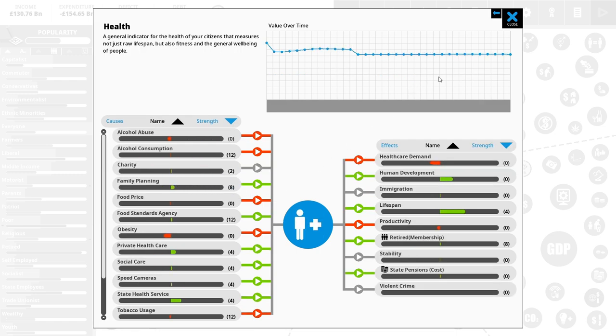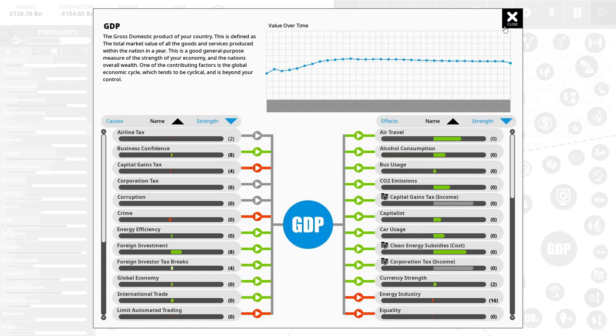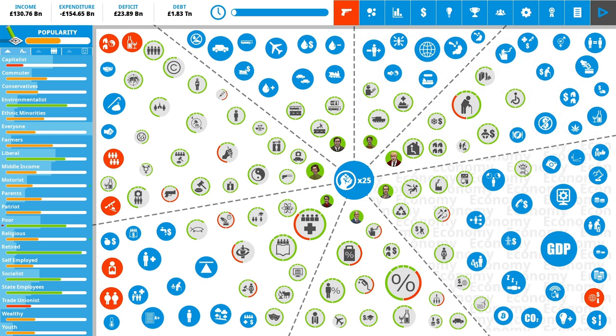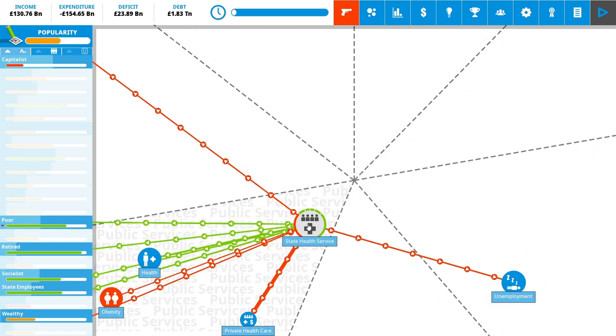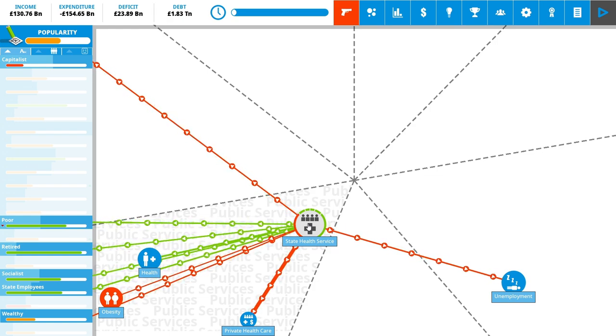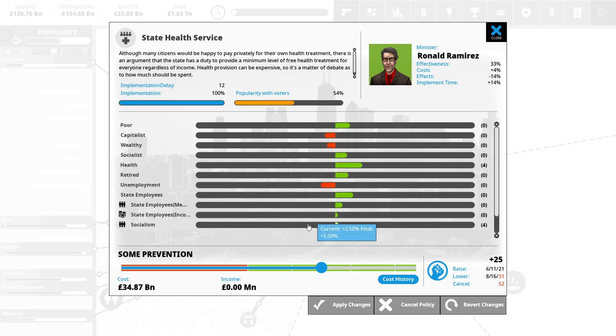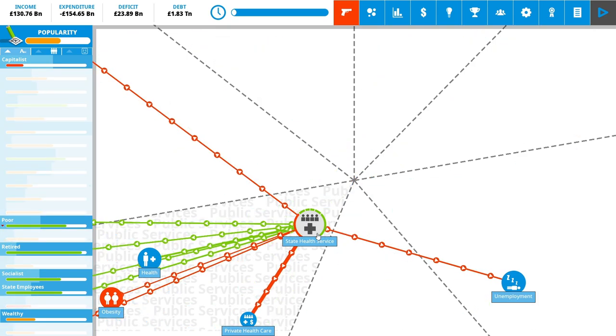What else is causing our productivity issues? Education is one, or health — health is a good one because we're coming to a looming hospital overcrowding issue. If I improve health that would also help our productivity, which would help our uncompetitive economy, which would help our GDP, which would then help pretty much everything else. Let's look at health issues. The state health service is completely killing private health care — but that's okay because everyone's using the state health service.